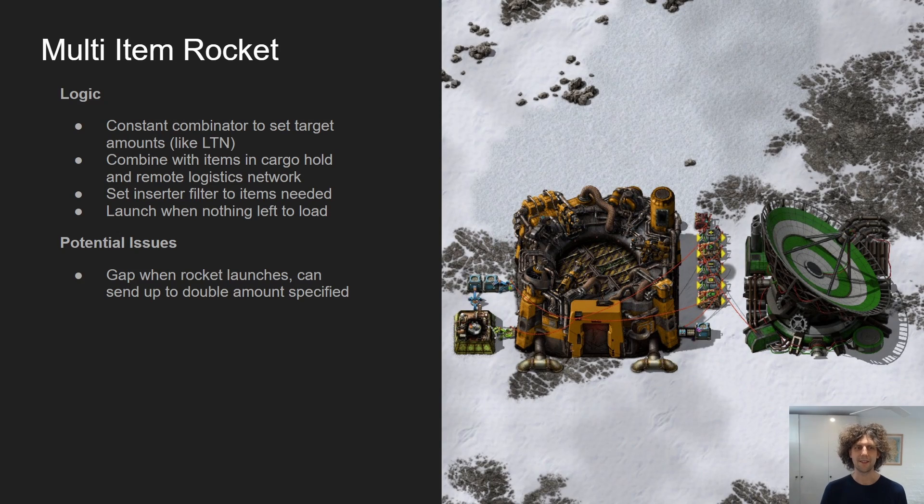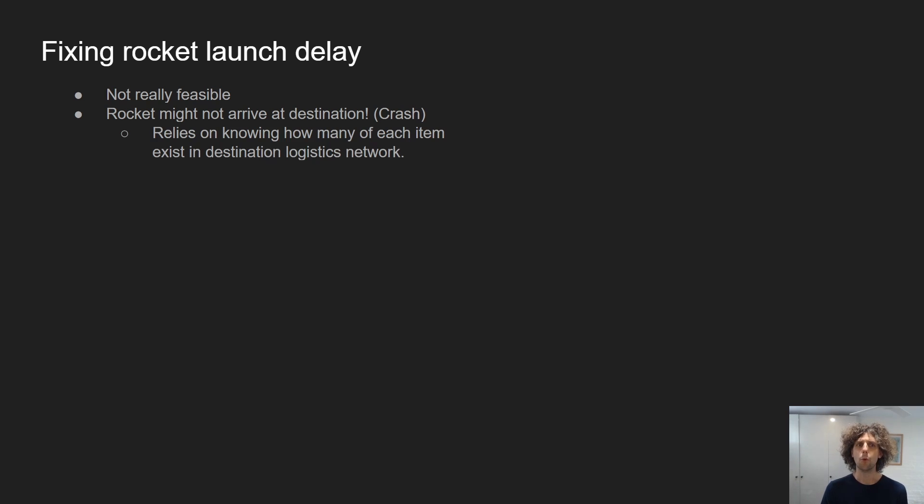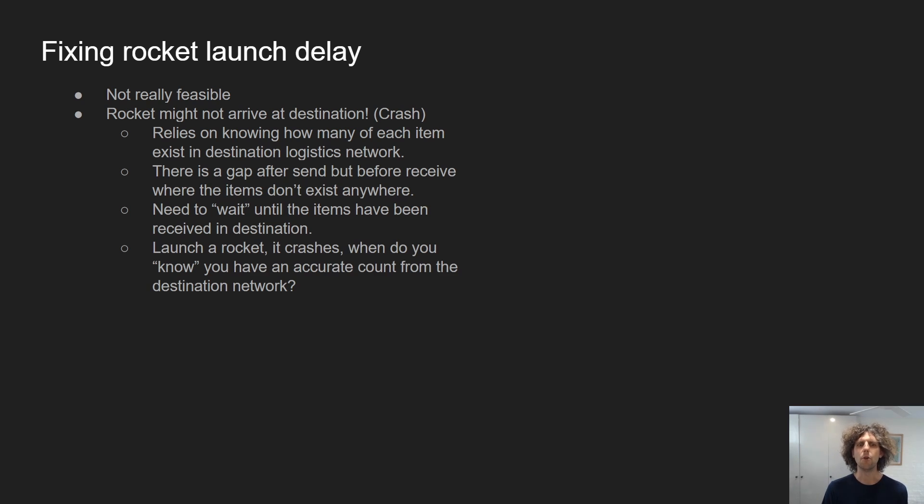Potential issues with this solution: there's a gap when the rocket launches, so this can send up to double the amount specified of the items we're looking for. A loss of power can cause overfilling, and a shortage of one item denies the entire load. Regarding the rocket launch delay — this isn't actually particularly feasible to fix, because the rocket might not ever arrive at the destination and might crash. The system relies on knowing how many of each item exists in the destination logistics network, so there's a gap after send but before receive where the items don't exist anywhere. If the rocket crashes, there's a further delay until those items get picked up by construction robots. We effectively need to wait until items have been received, but if a rocket crashes, it's very hard to know when we have an accurate count. Usually I just make sure I have enough capacity at the destination for double whatever amount I'm sending.